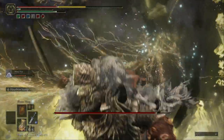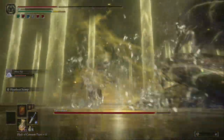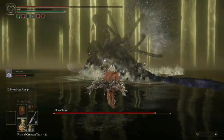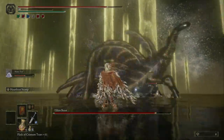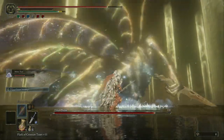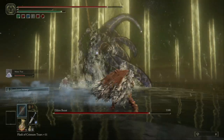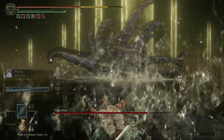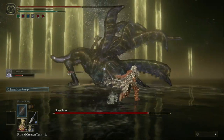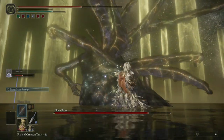The Elden Beast does so much damage and throws so many magic attacks at you. Be sure to use your frost damage, and if you run out of magic you can use your sword as a last resort. He's going to try to kill your mimic.